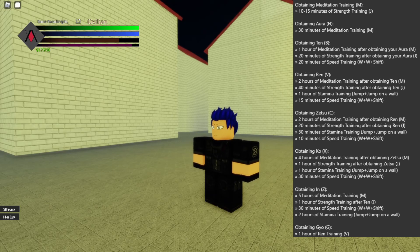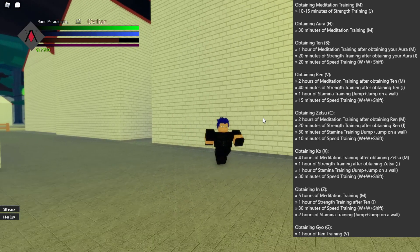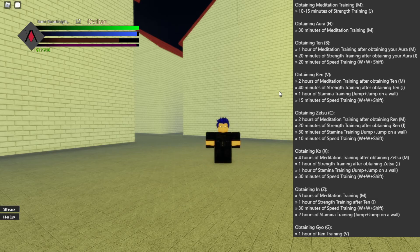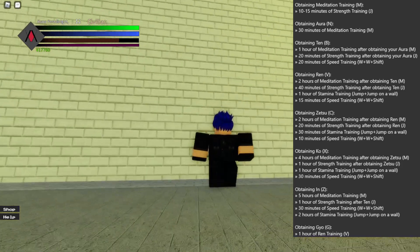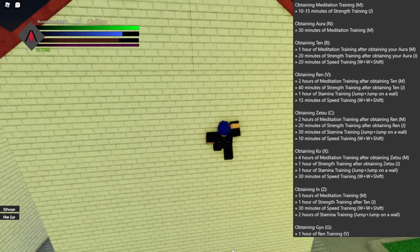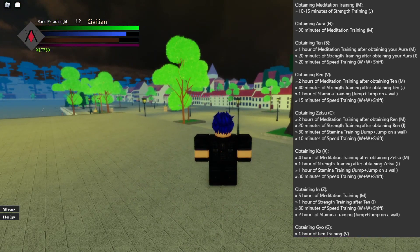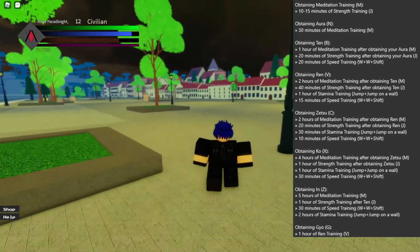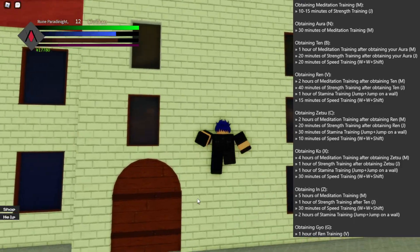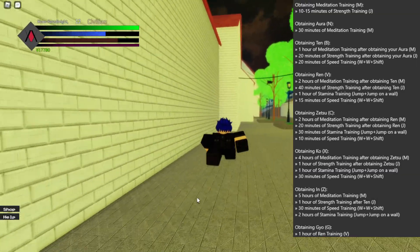The next step for Ren is 40 minutes of strength training after obtaining Ten, so 40 more minutes of push-ups once you have Ten. It gets quite tedious but just push through. The next step is one hour of stamina training - go up to a wall, jump, and press jump again to stick to it and climb. Do one hour of wall climbing in total, any wall. Then the last step for Ren is 15 minutes of speed training, which is double-tap W and Shift.